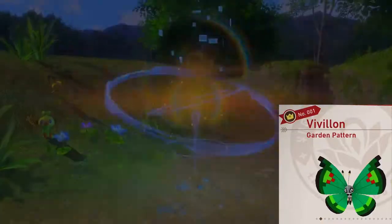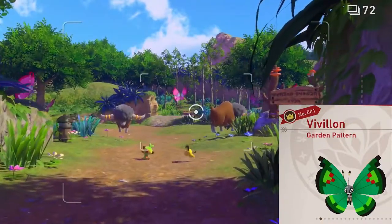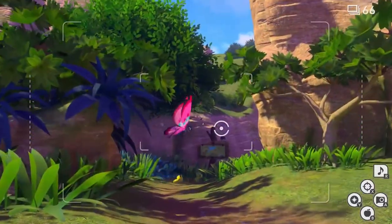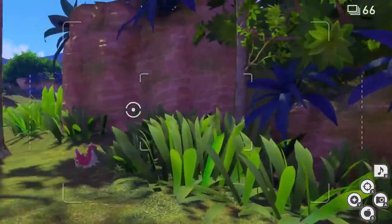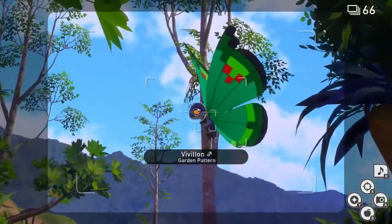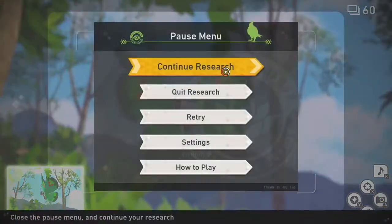Garden Pattern. This one's going to be done in the Park daytime. We're going to head on over to the bend at the end of the level, just before the Flower Field. Once you're here and you see the Tailow, take a look backwards and continue going. You should see a Vivillon appear. Take a picture of it and you can quit and submit.